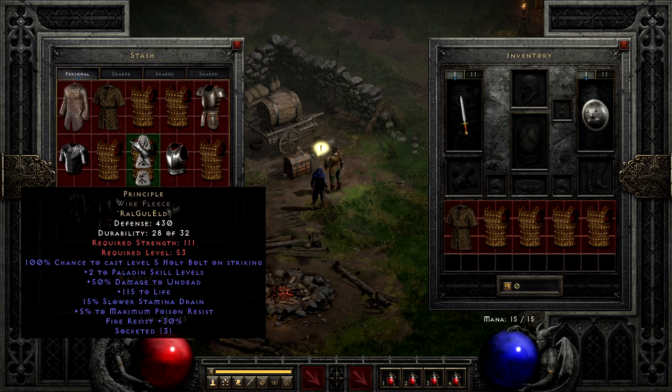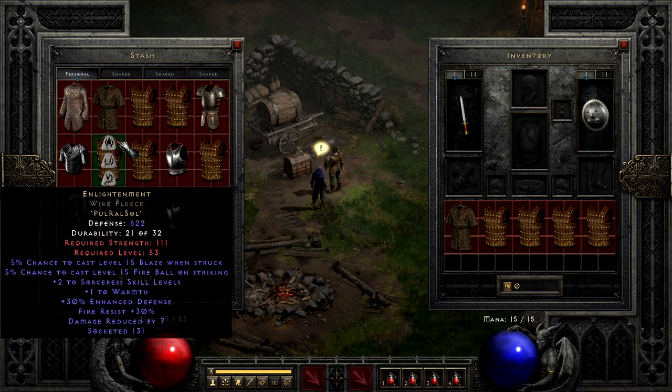As we move more towards the middle, we have Enlightenment — mid-cost but reasonable, using Pul, Ral, and Sol. The Sorceress skill armor gives you the usual plus skills, but also gives a point in Warmth that isn't locked to class. The Fireball proc can be fun on a Zeal Sorceress, though you still have way better options for that build. So overall, this just feels like a quick plus skill for the Sorceress in desperate need. And generally, pretty much any plus-skill unique armor, even low-end ones with only plus-one skills, will serve you better than this.